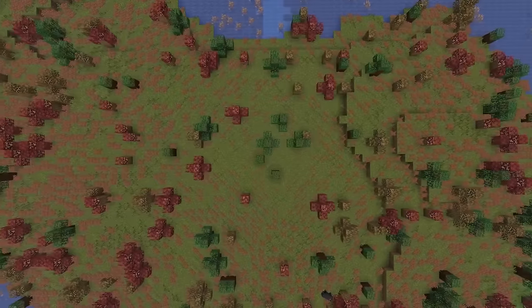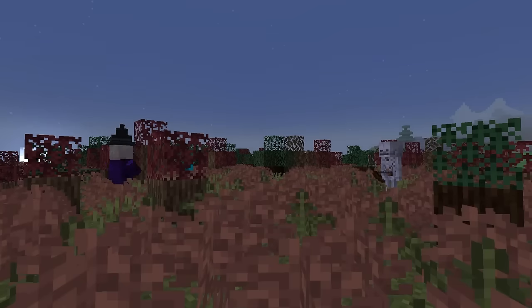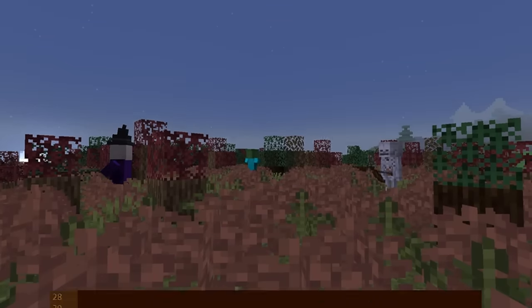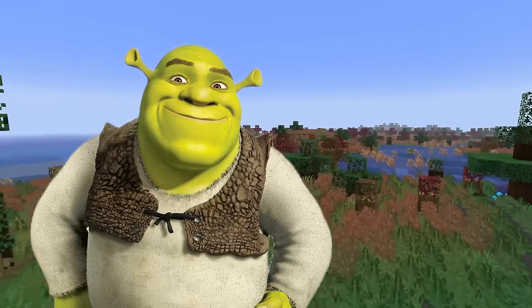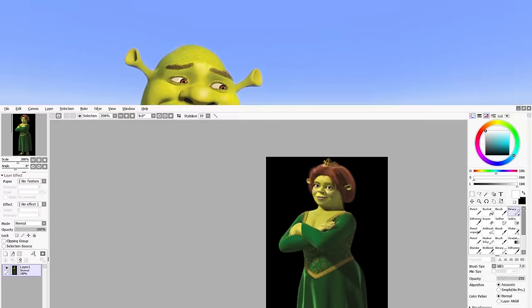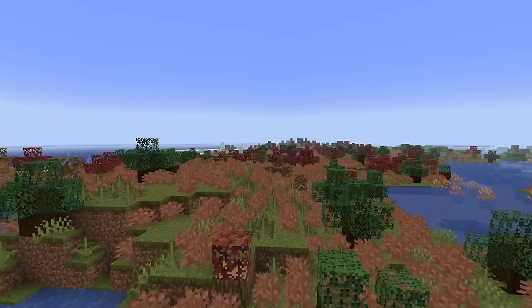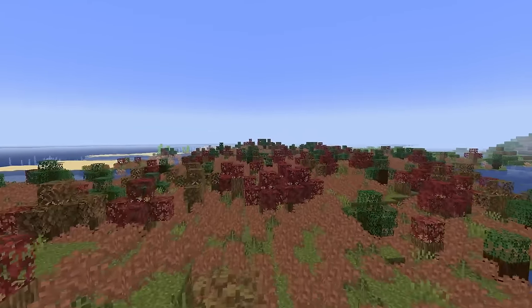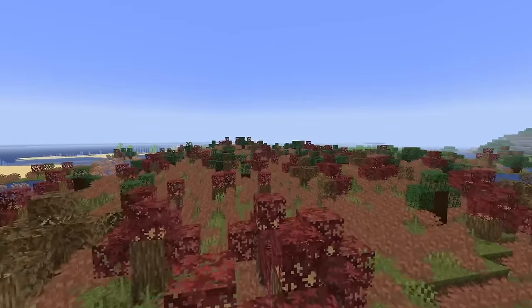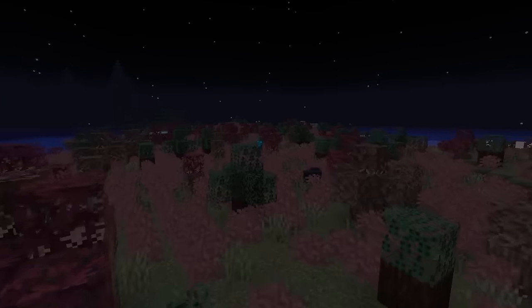The Bog is easily one of Biomes O' Plenty's worst biomes — and frankly, that was a mistake in the script and I'm keeping it, because I feel like that's how much effort this biome deserves. The grass is an ugly desaturated ogre yellow, littered to the brim with garish ogre-brown bushes, accompanied by green, red, and bronze tree stumps. It's like the equivalent of an ugly Christmas jumper that I have to walk through. F.